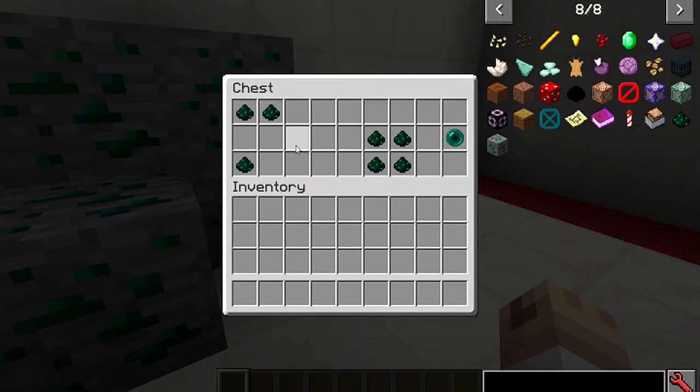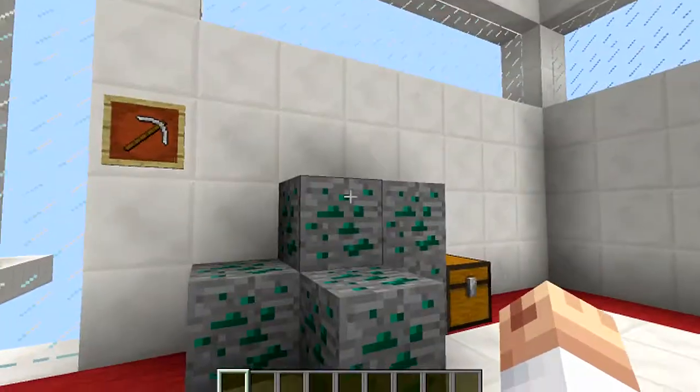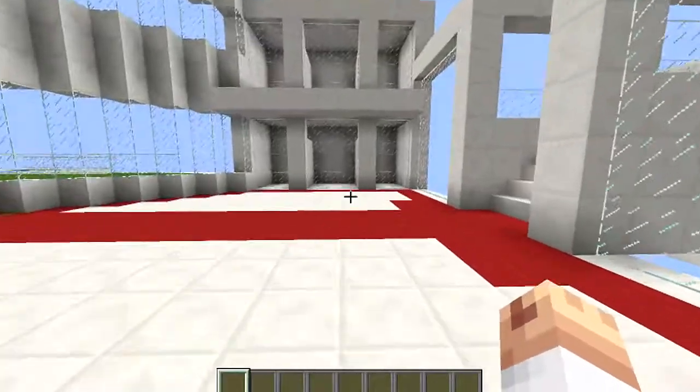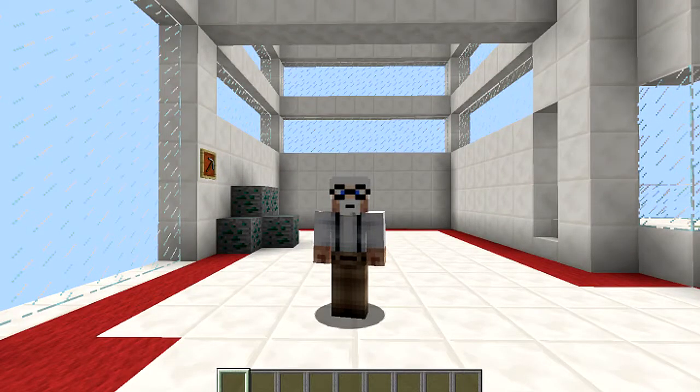Obviously if you've got a Fortune enchantment on, you could get more. Four in a crafting table like that will give you an Ender Pearl. That's what the block looks like, by the way — it's a pretty cool-looking block. I'll nip across into another world and show you where I found it, and show you the levels I found it on.